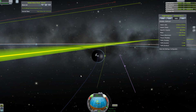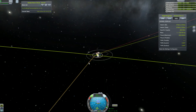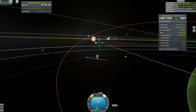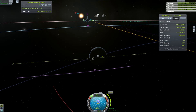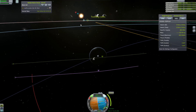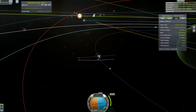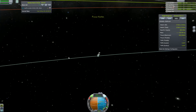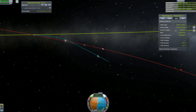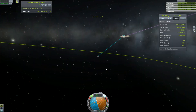As many of you have probably noticed, this ship has one design flaw: it doesn't have any means of power generation or any batteries. It will be a little bit problematic, but I think we will manage. Our maneuvering is almost done. Let's create another maneuver node and tweak it a little bit more. Now we are going to time warp until we are entering the Sphere of Influence of Jool.